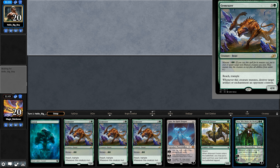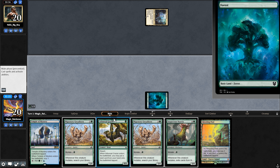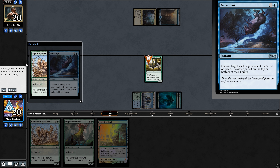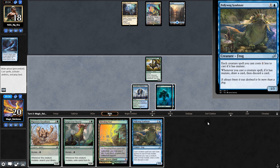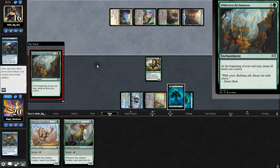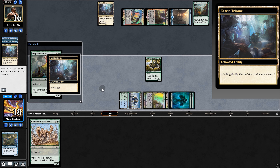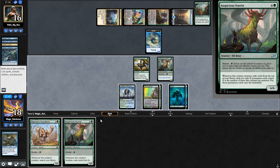On to game two — bad opening hand, we mulligan. A bit better, so we keep. Pull a land — nice. Play Grazer. Opponent plays land and passes. We attempt to mutate — Aether Gust. Fine. The untapped lands suggest more counters — we attempt Symbiote, they counter again. Back to opponent — Wilderness Reclamation again. Opponent has one card in hand; we go for it and play Ugin. Opponent cycles — it hits — uh oh. It's a Sharknado situation, and we're close to dying.